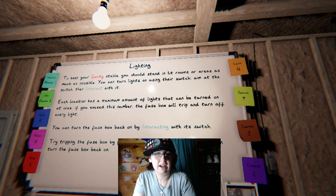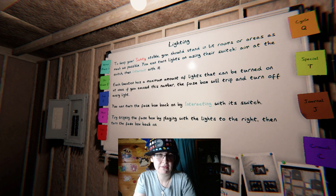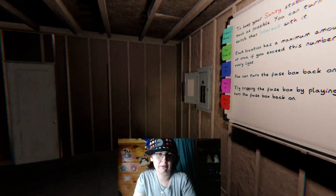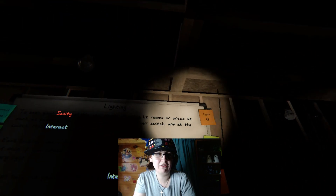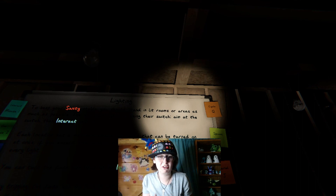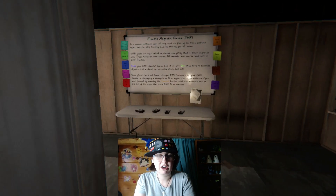Lighting: to keep your sanity stable, you should stand in lit rooms or areas as much as possible. You can turn lights on using their switch — aim at the switch and interact with it. Each location has a maximum amount of lights that can be turned on at once. If you exceed that number, the fuse box will trip and turn off every light — we found that out the hard way before. You can turn the fuse box back on by interacting with its switch. This tutorial is so much more in-depth than the original one was.